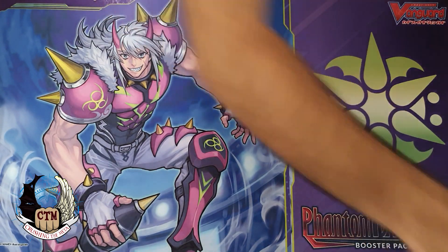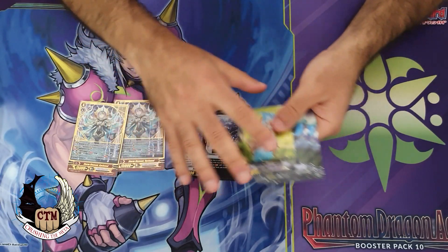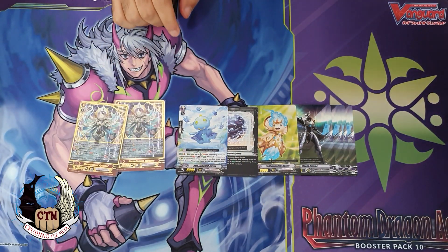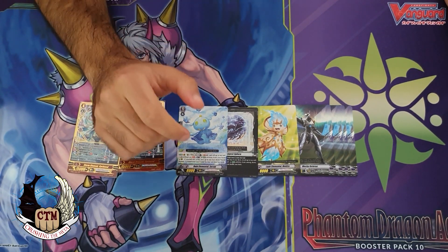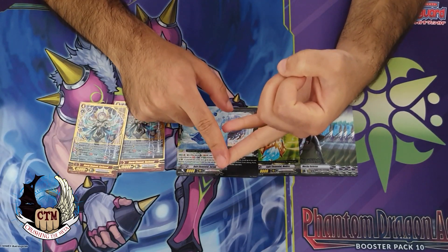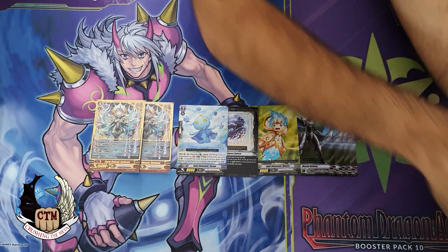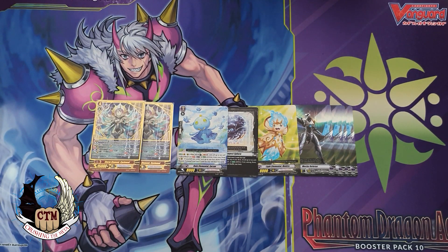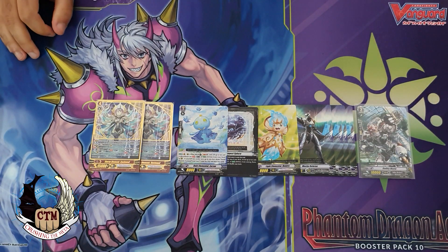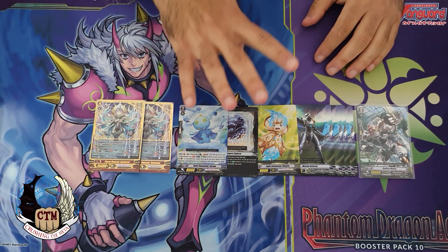Before the Zazan engine was banned or limited, we had multiple decks we could build for the Spike Weather deck. For the turbo premium and turbo GB8, the builds I made myself were: the pure turbo, the hybrid turbo which I played the most — playing half a vanilla engine and other cards — the pure vanilla, and a vanilla build without the right line. So basically four decks you could build.